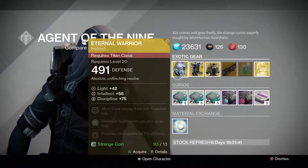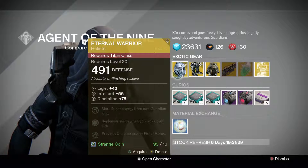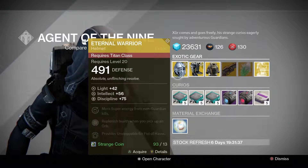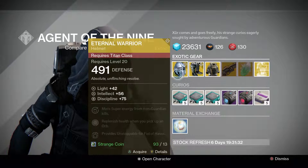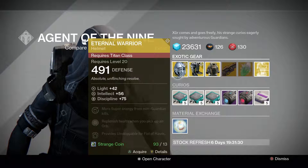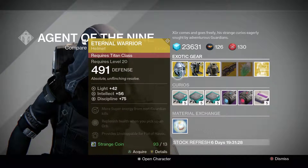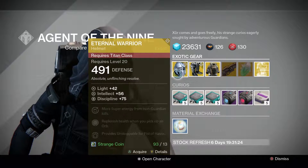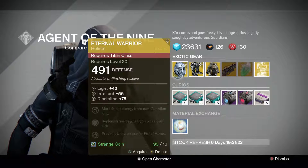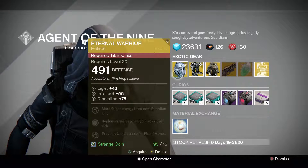First up, Xur has the Titan helmet Eternal Warrior. It's a pretty decent helmet — it provides Unstoppable Fist of Havoc, which is pretty good, as well as replenish health when you pick up an orb and more super energy for non-Guardian kills. I think this is an awesome helmet mostly because of the design. It is the most unique helmet design besides the Ram in the game, and I love it. So if you don't have it, I say pick it up just because it looks cool.